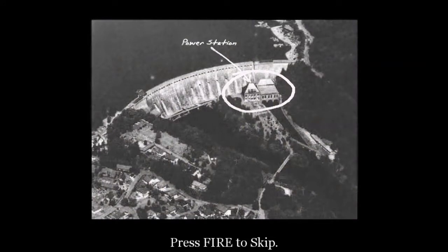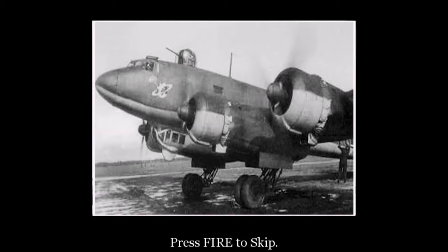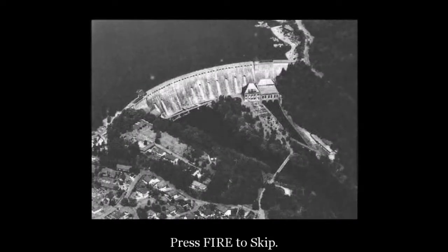This building at the foot of the dam houses the electrical generators. Our orders are to blow this structure in the event that the bombers fail to breach the dam. We set the explosives on a short timer, then get the hell out of there by truck to a nearby airfield and appropriate suitable air transport from the enemy. You all know what to do. Check and test your magazines, zero your sights, and review the maps and photographs carefully. We'll receive signals and embarkation details within the next two hours. Good luck.